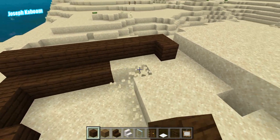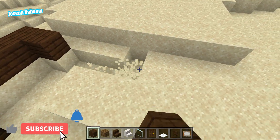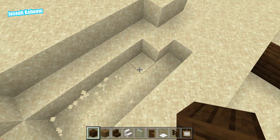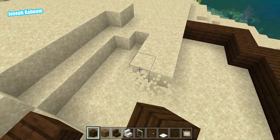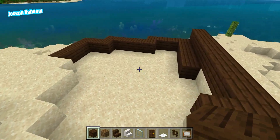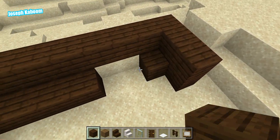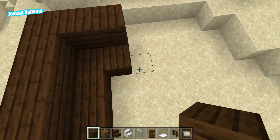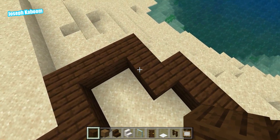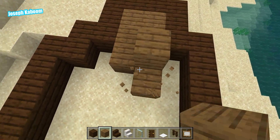Obviously we're gonna have to break all this. Okay, nice, I'm liking this so far. Now let's just finish the floor first. I'm gonna make this an outline here, and then the rest will be spruce planks — it's gonna look pretty nice, and then I'll even put down some carpets.